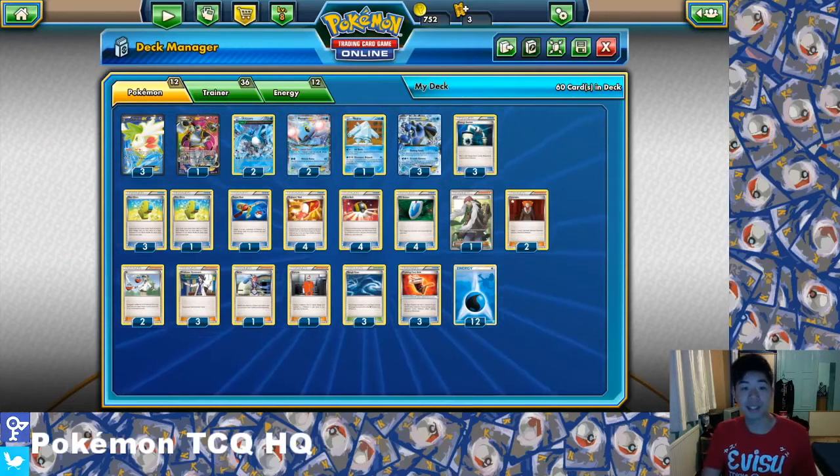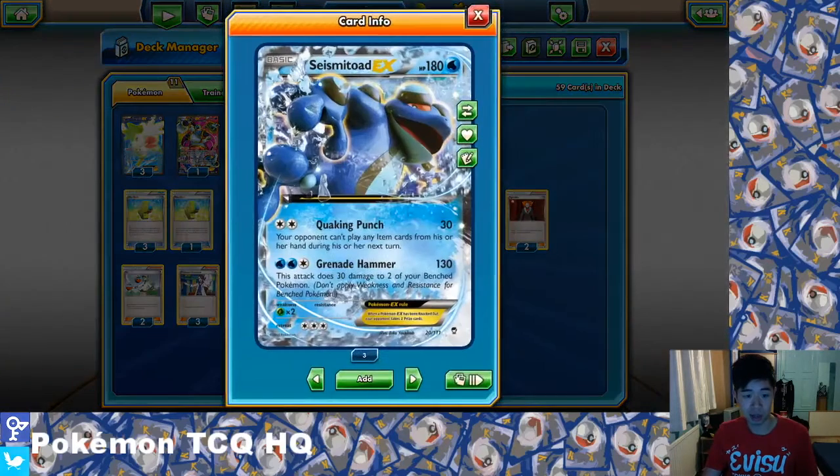The deck I'm showing you is what people are calling Water Box, or just Water Deck in general. It's got a variety of Water attackers and Pokemon in the deck. So the Pokemon line starts with the actual main attacker which is Seismitoad EX. Seismitoad EX has 180 HP and for 2 Colourless energy it uses Quaking Punch, which does 30 damage and your opponent cannot play any items during their next turn.